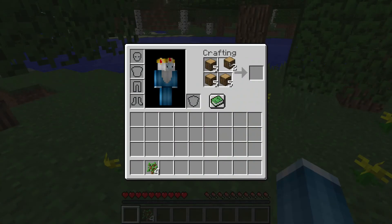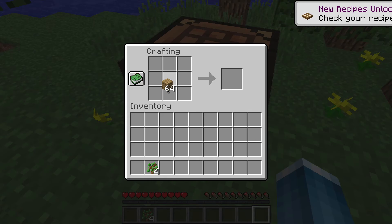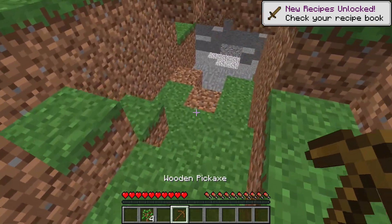Let's make a crafting table. Wait, that's not how you make a crafting table. This is how you make a crafting table. Let's make some sticks. Who knows why I need this many, but why not? Wooden pickaxe, so I can mine this stone here.